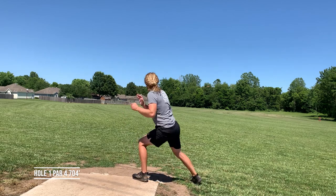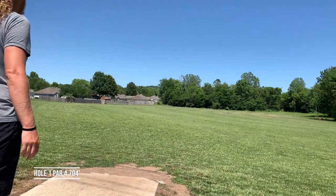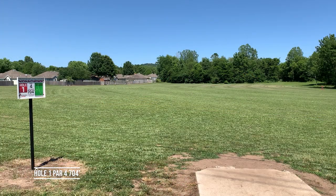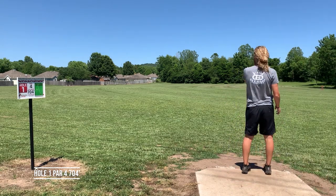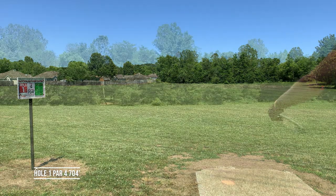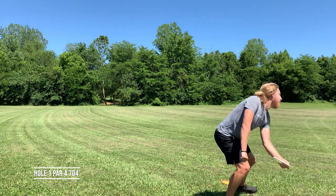Hole one, par four, 704 feet. I'm throwing my Bio Defender here, just trying to get to the left. If you're too far right you're not going to have a gap shot. It's basically just throw as far as you can. With my forehand I like to be really far left so I have a forehand going into the bucket. There's a shorter t-pad out there that's about 350 feet or so, maybe 300 feet.